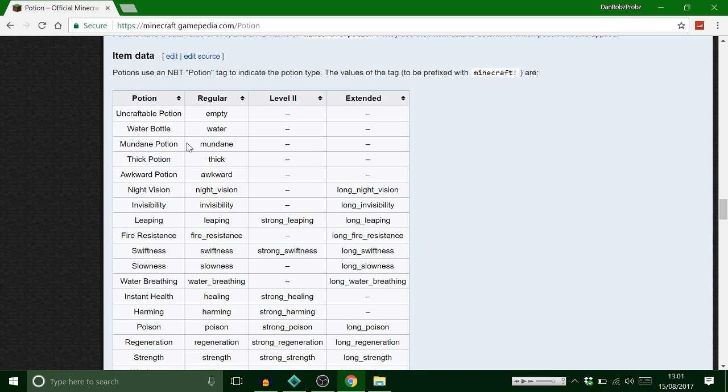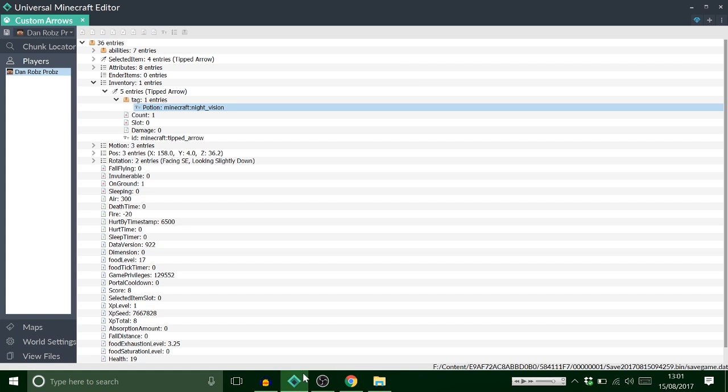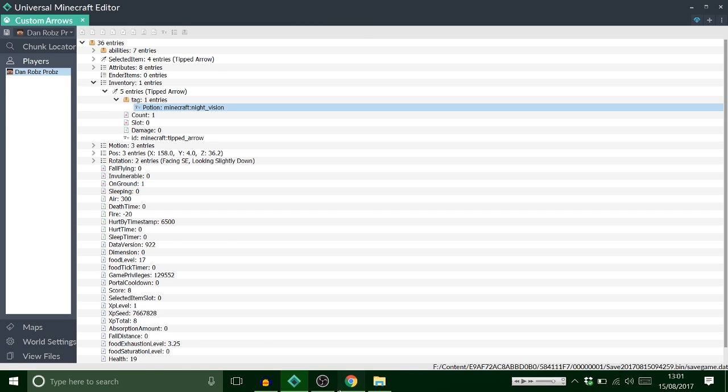In the description I have a link to a Minecraft wiki potions section. For this example I'm going to show you a levitation potion because to me that's the best one. This list with all the different names is all the potion effects. As you can see I've got night vision here — this is night vision number one. You can't get a level two of night vision, and there's also an extended one which is when you add redstone. That's when you make potions. Now for levitation it isn't actually a craftable potion.